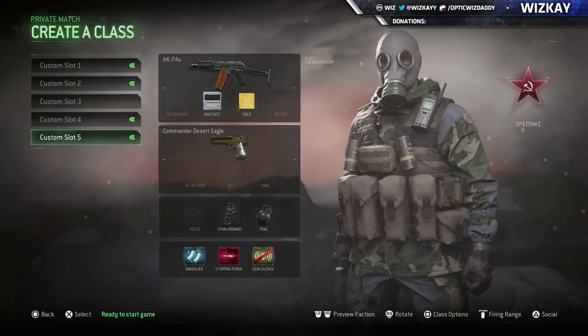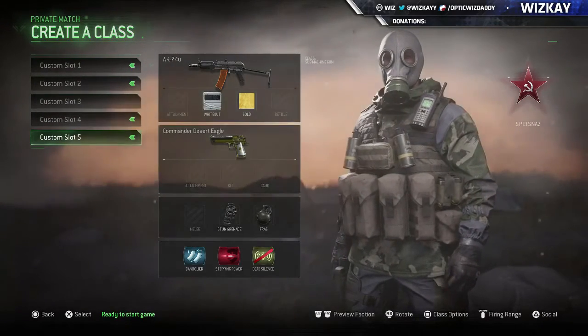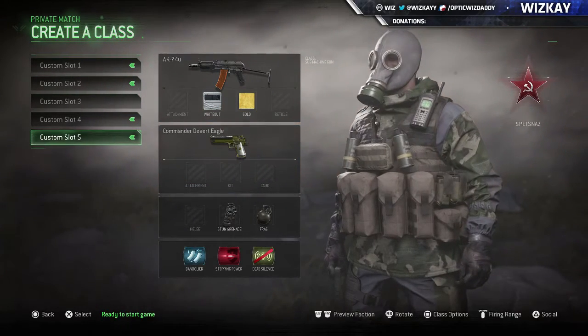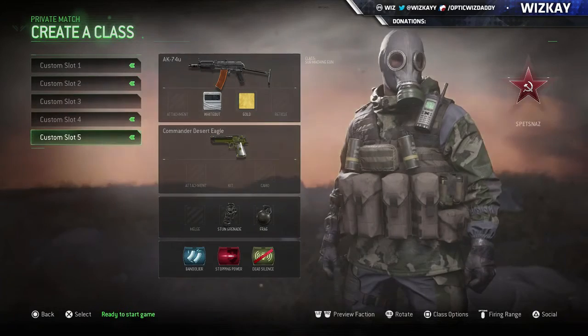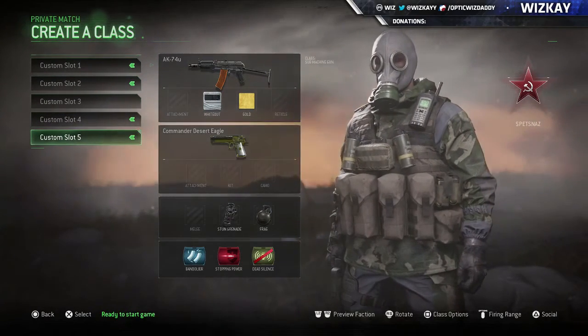Right under it I have my stopping power class — just a normal stopping power AR. There's not too much you can do with the classes in this game, but I don't like rushing places with this in case somebody's pre-aiming it with an M16 and you can get one-bursted, or you can get hit with a nade.